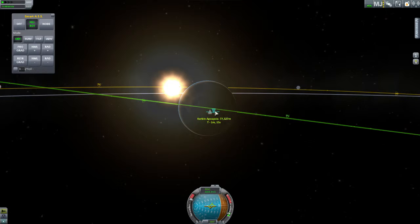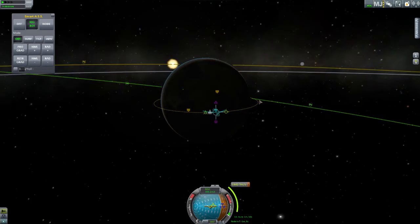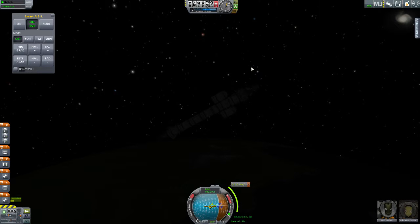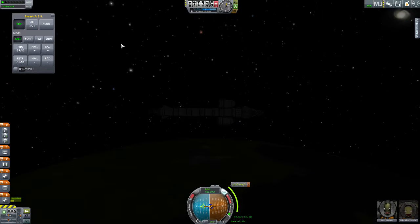There we go — 76, 77, 78, that'll do, 79-ish. Add maneuver node, get that spinning around. Good enough for now. We'll get that onto our marker there and use the standard SAS now.